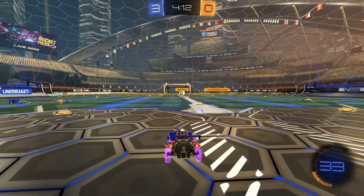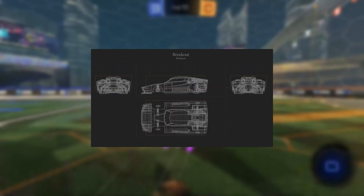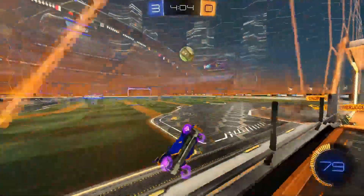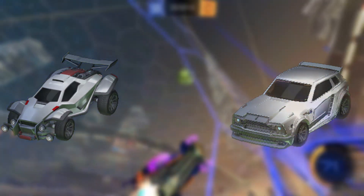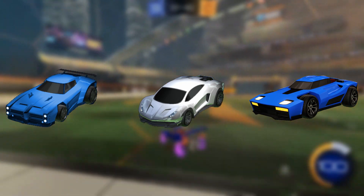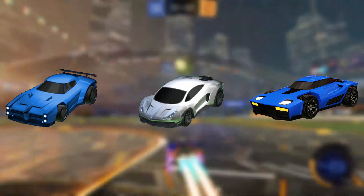I'll show you guys some hitbox visualizations. I'm not going to go in depth into the blueprints, but if you want to take a closer look at these blueprints, you'll find a link in the description. So let's give you a short summary. If you want the best all-round car in the game, go for the Octane or the Fennec — great for dribbling, power shots and easy aerial hits. If you want to be part of the freestyling community, go for a Plank, Dominus, or Breakout hitbox car, as these are the best for freestyling since they have a long nose and a flat profile.